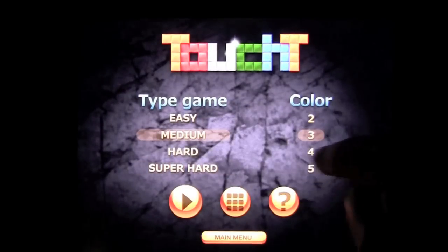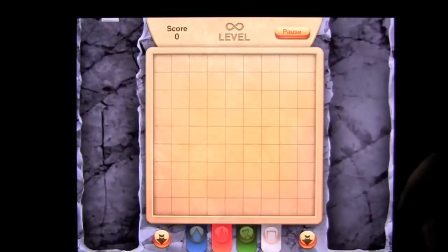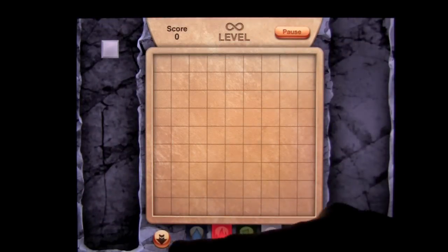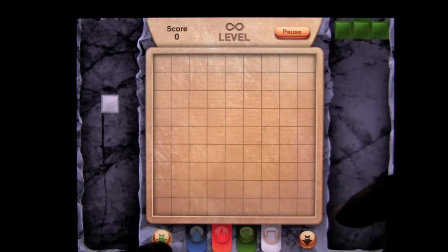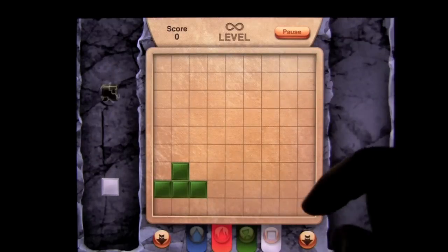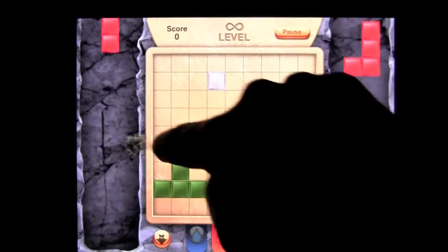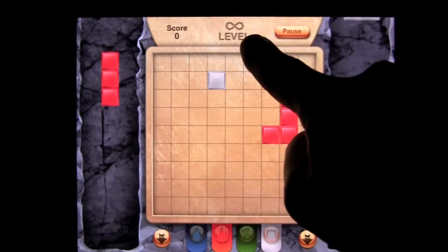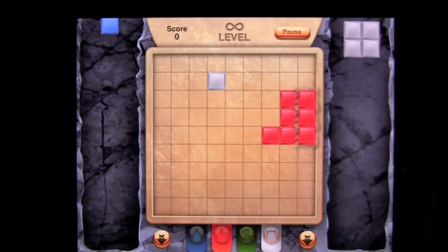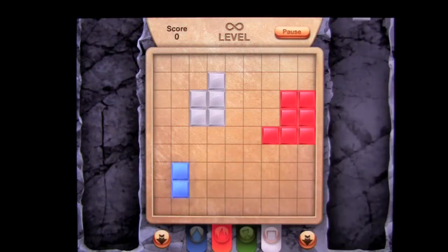Let's try out medium with 4 colors. The blocks come down and I'll give you a chance to see the power-ups — though we may not get them because you need significant block pairings like 4x5 or 4x4, and they're not as easy as you think to get. You can see level infinity, so this does not end. You can play this until you get tuckered out — and that is Touch T.